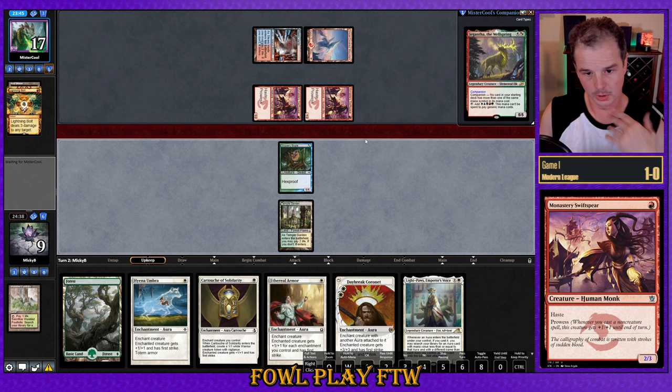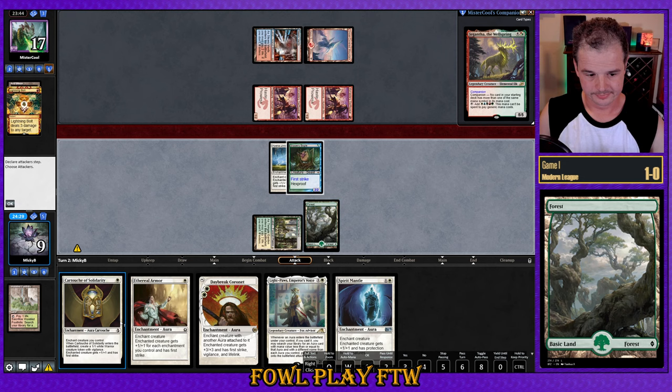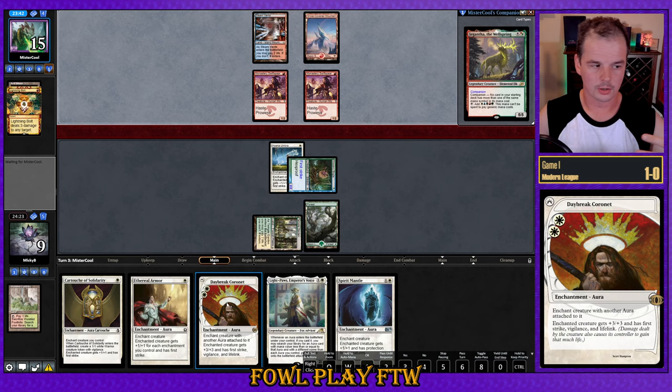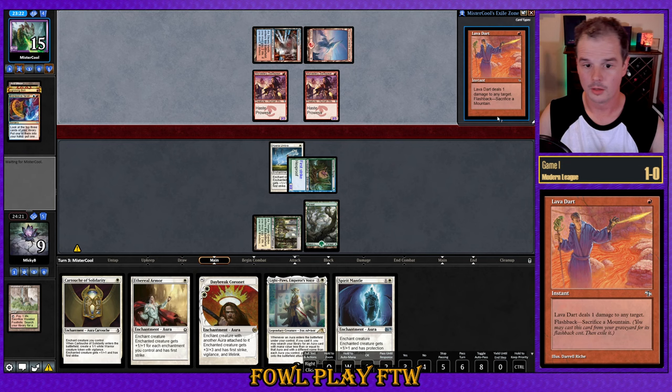The double Prowess creature — they're in a really strong spot here. That's pretty terrible. Maybe we should have played Cartouche for the attack. I think we're just at a loss — we can't reasonably block our opponent's creature, and if we do it's impossible to Daybreak Coronet next turn. So I shouldn't have played Hyena Umbra; I should have played Ethereal Armor or Cartouche of Solidarity and attacked. Given blocking isn't an option, I just didn't consider that correctly. Sorry about the misplays.